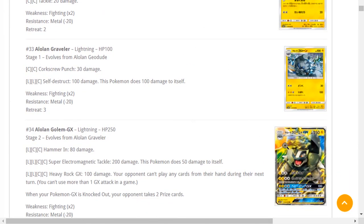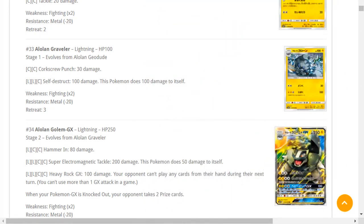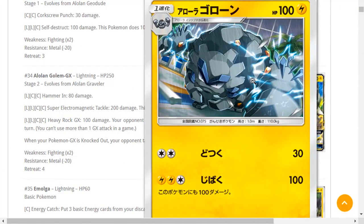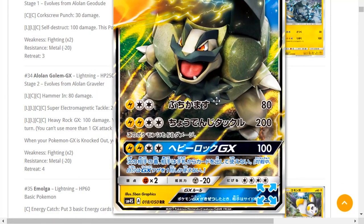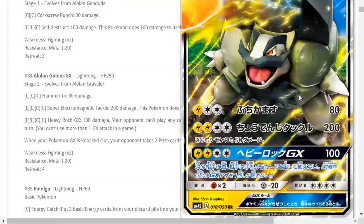Here's one of my favorite cards in the set — Alolan Geodude, flip a coin, heads prevents damage. Alolan Graveler — Self-Destruct does 100 damage but knocks itself out. Look at the artwork on this thing — surfer dude Graveler, he looks like a menace. And we have Alolan Golem GX, which I'm a huge fan of. It has a four-retreat cost so it's Heavy Ball searchable — same for Graveler. 250 HP Stage 2 Pokémon with some very interesting attacks.